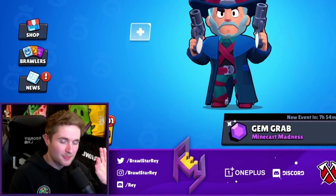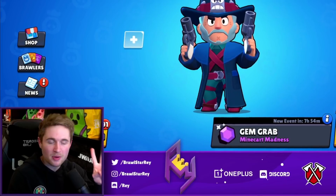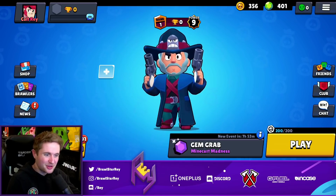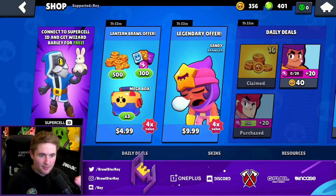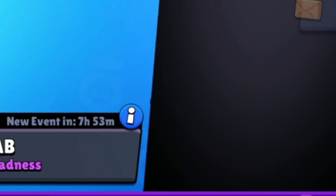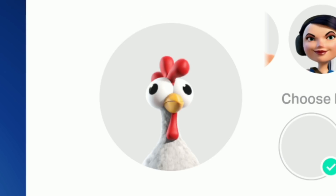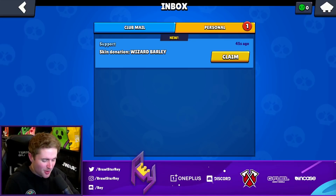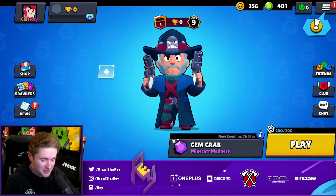Two things left to do until we hop into gameplay. First, we need to connect to Supercell ID — I don't want to lose this account after the gems we spent. A healthy reminder: if you're trying to make an account like this, never connect to Supercell ID through the shop offer — it'll give you Wizard Barley right away instead of sending it to your inbox, which would tarnish the cursed account. Go to the Supercell ID down here and connect through there so it gets sent to your inbox. And of course, as always, we go with the Derpy Chicken avatar.